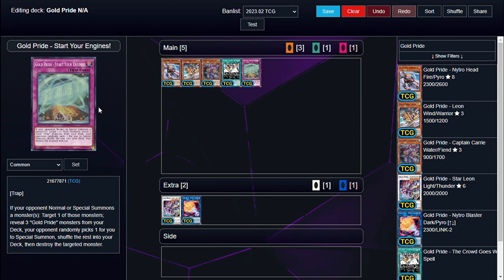Our one trap, Gold Pride Star Your Engine, makes it so after your opponent normal or special summons, you target one of those monsters, reveal three Gold Pride monsters from your deck — it does not have to be different cards, it can all be the same one. Your opponent randomly picks one of them, you shuffle the rest back into your deck and summon the one your opponent picked. You destroy the card you targeted. So you reveal three of the same card and destroy one of your opponent's cards.